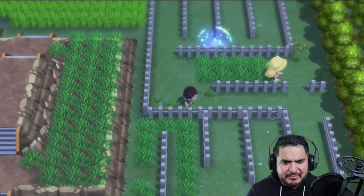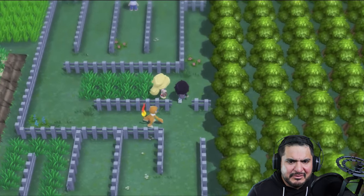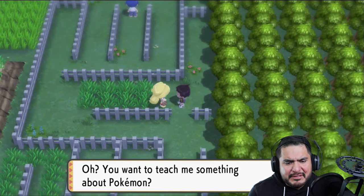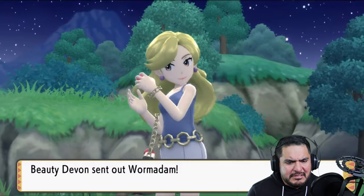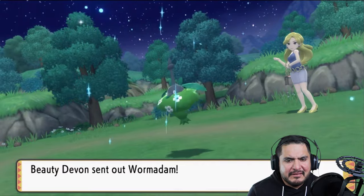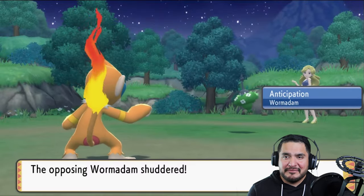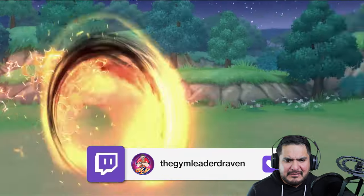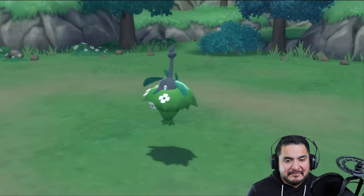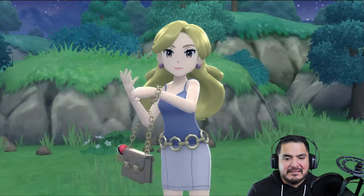There's a lady right there — hopefully she doesn't have a triplet of Pokemon. Usually these ladies have grass-type Pokemon. Here we are taking on Beauty Devin — she's coming out with a Wormadam. I never really got this Pokemon; it's just there, I'd never use one unless doing a challenge. Let's go straight for a Flame Wheel attack — Wormadam defeated. Smoke grows to level 35. Devin is easily defeated, though she's still not happy with me.